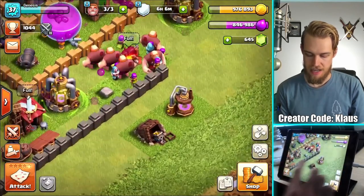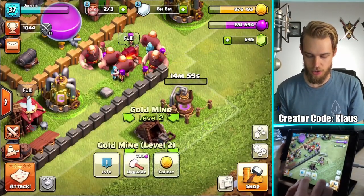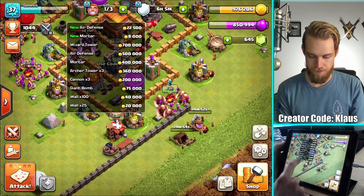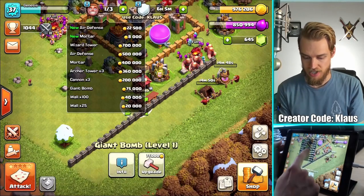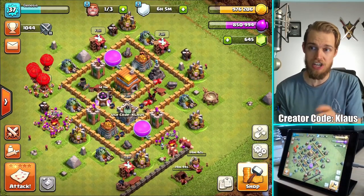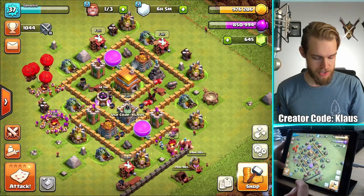Let's do the 15-minute upgrades here with these collectors and mines just to get those going. I think that's all as far as super short quick upgrades. The next cheapest upgrade is a Giant Bomb at 6 hours. So that's all for quick short upgrades. At the beginning of the video we'll do another series of upgrades, and now let's go do our raids.